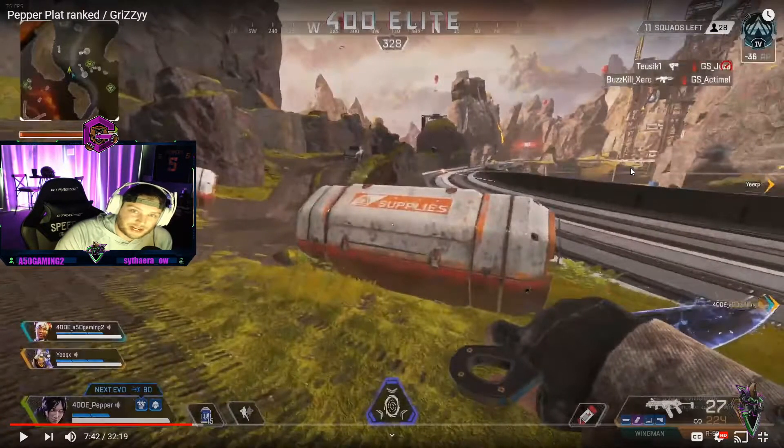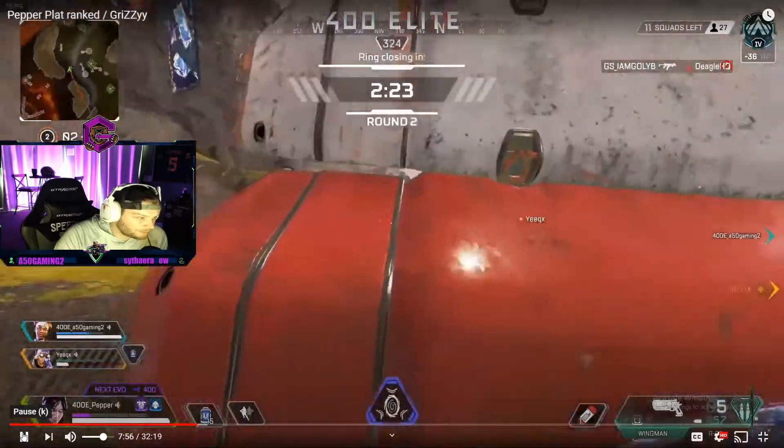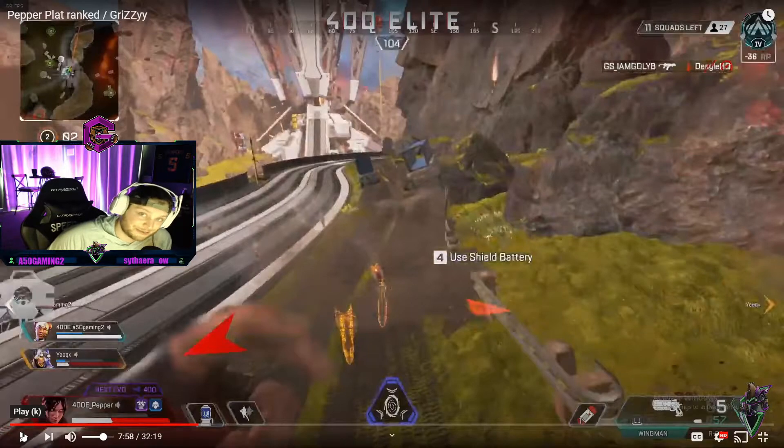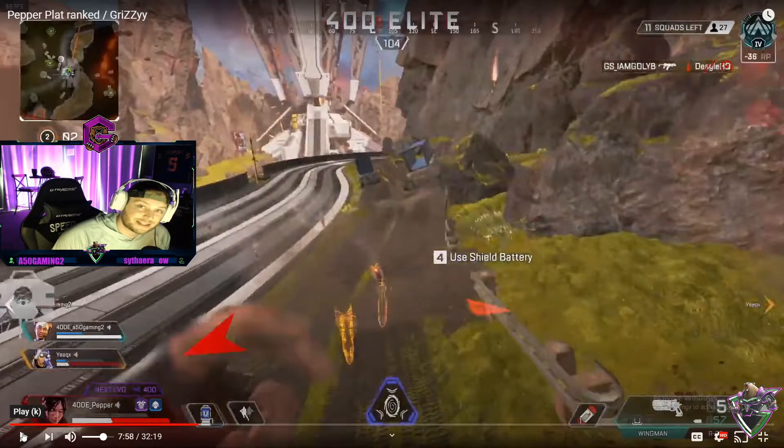They're getting pressured by a team likely coming from train yard on the train tracks. Nice shots on the wingman. That grenade messed you up hard. Here's a trick with frag grenades: instead of throwing one at someone's feet — giving them a grenade indicator and three to four seconds to move — you should chuck grenades straight up in an arc so they blow up right on someone's head without giving them a grenade indicator.